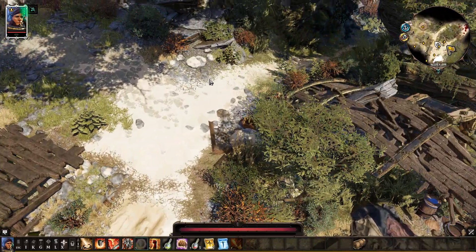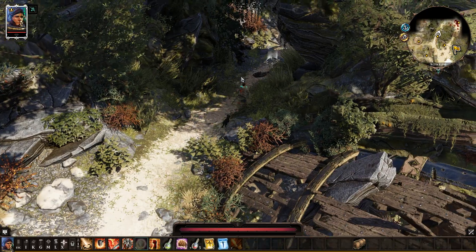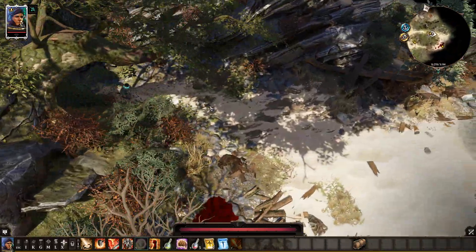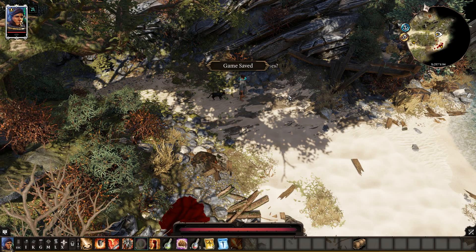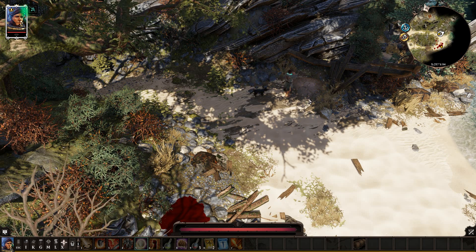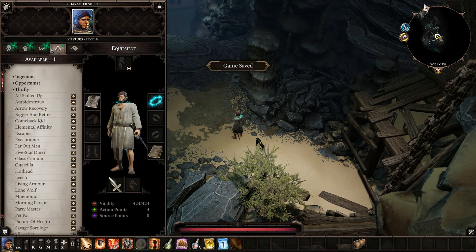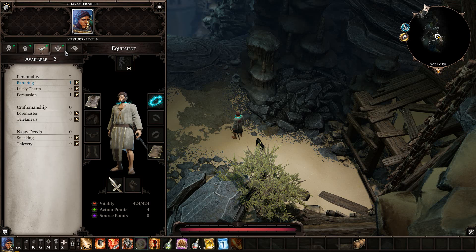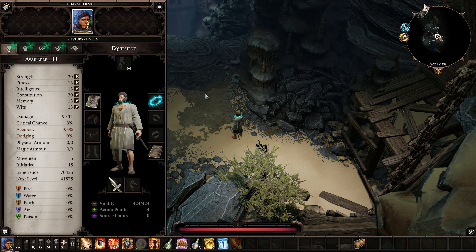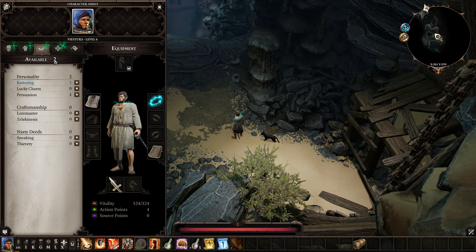I think we need one more level. In the prison we can get it. Let's dive into the prison. Oh, level up! Okay now we got a point. Civil Abilities — we got only one. Talents — same thing. You understand now: just get XP until you get about 3 points here and about 3 points here.